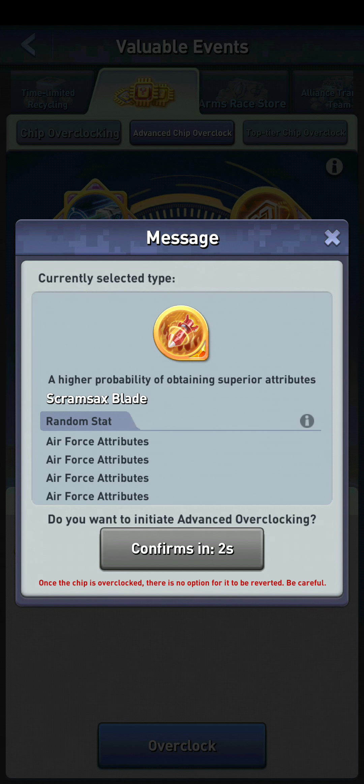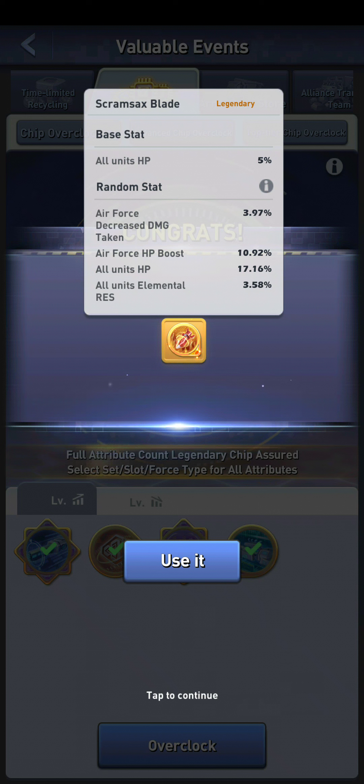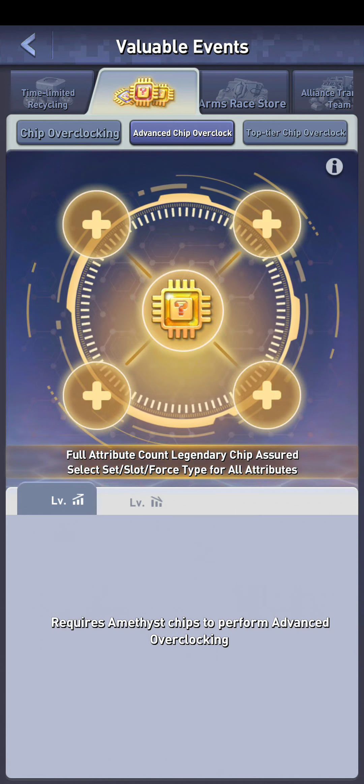I use this on air force so I'll pick air force attributes and hit overclock. It's going to ask me to confirm to make sure I didn't push the wrong button. Push okay — let's see what we get. It's got decreased damage, HP, HP, and elemental. It's not the best chip in the world; the one I have already is better than that, and that's okay because I wanted that anyway.